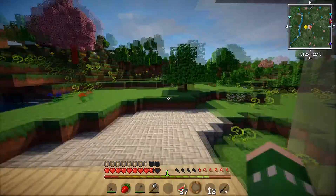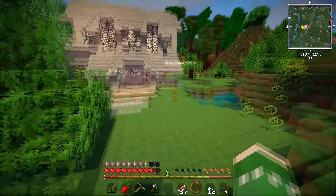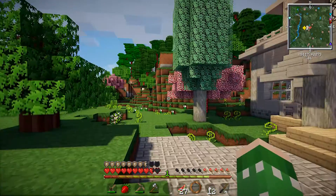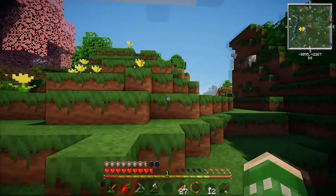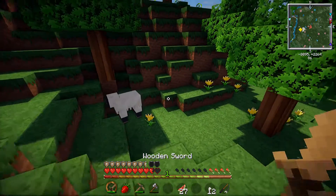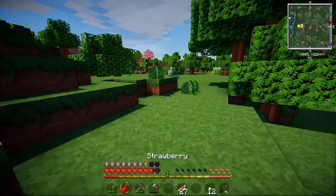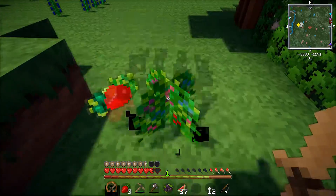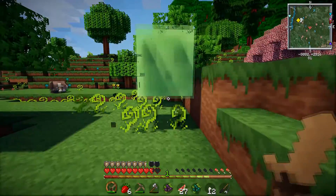I think before we go get stuff for mining or furnishing our house, we ought to go back and get our animals. Oh wait, I don't have leads, so I can't get them yet. They're just gonna have to stay over there in our little hut for now until we have the right resources to pick them up. There's these little bushes - I got a strawberry. Oh, more strawberries! I want to kill this slime so I can make a lead and bring my animals home.